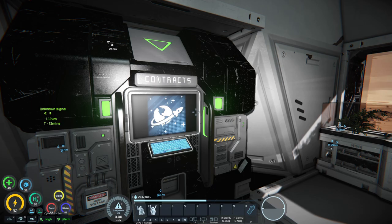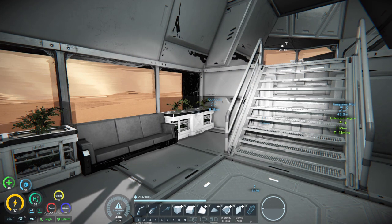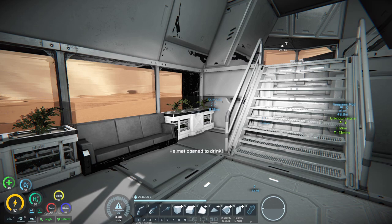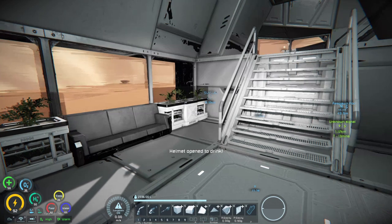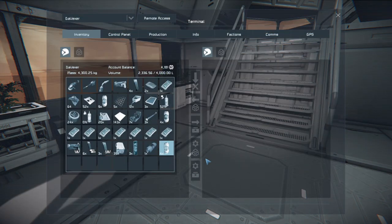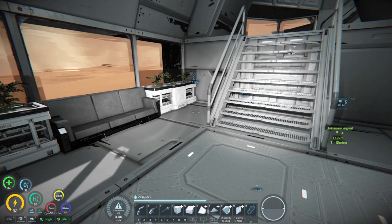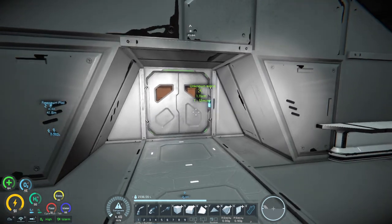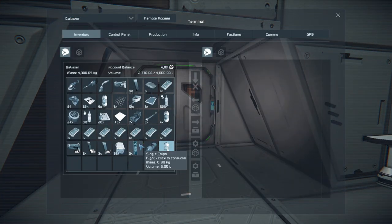Our food is a little lacking. I want to try the beer — it gives us more water and reduces sleep, which makes some kind of sense. We're going to eat some rations to get food closer to 100. We're good on food for now — we have some chips, the tube variety.